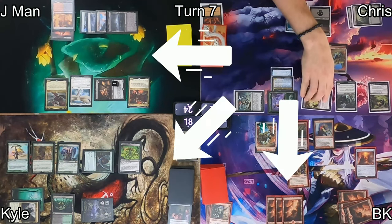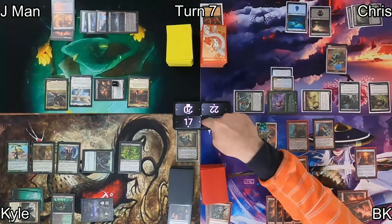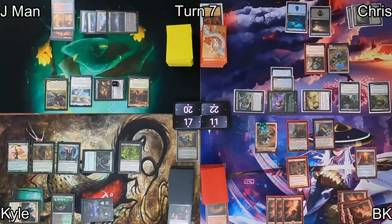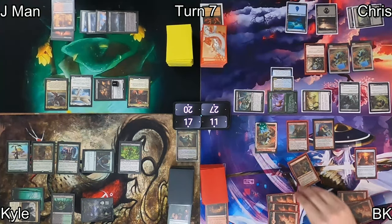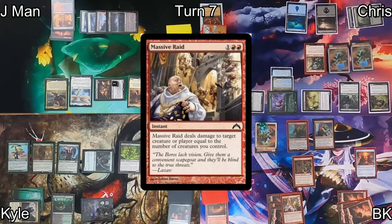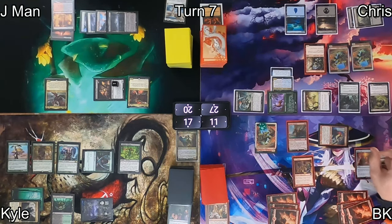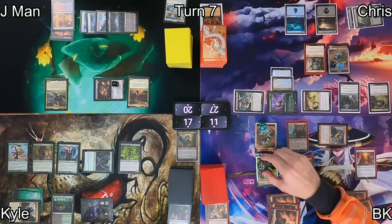Chris attacks all three of us again, dropping us to 20, 17, and 11 respectively. He gets my Goblin Instigator from my graveyard again via Ink-Eyes, and because I didn't block Ink-Eyes thanks to Throat Seeker's drain, Chris gains five life. On his end step I cast Massive Raid targeting Linvala, dealing six damage based on my creature count. With great joy I then activate Krenko Mob Boss to get my tokens back.